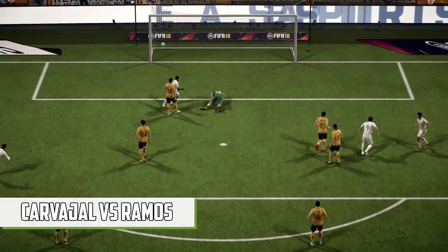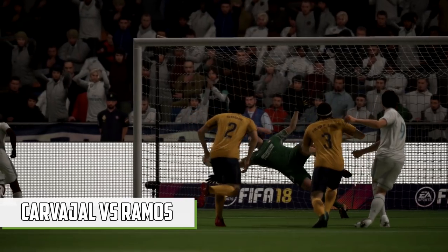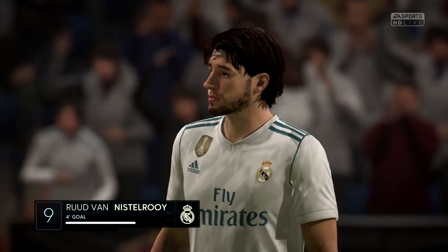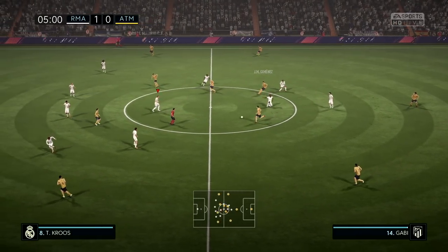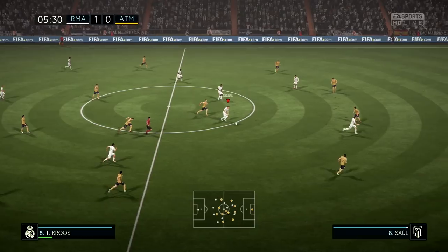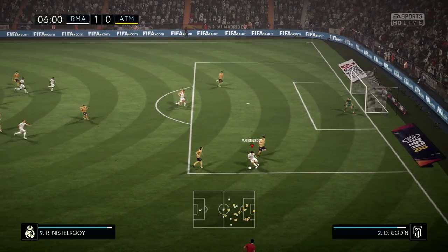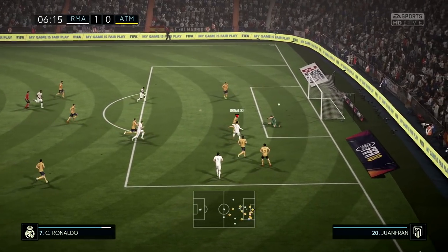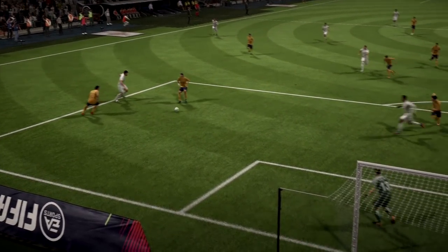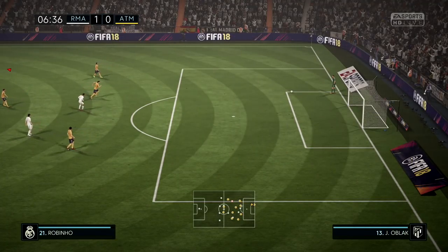Onto right back: Dani Carvajal versus Sergio Ramos. Another really easy one — it's obviously Ramos from FIFA 08 because he was an out-and-out right back on that game. Carvajal is a really decent right back on the game and in real life but he would never touch Ramos both now and back in 2007. He can get up to an 87, however Ramos started off as an 86 but got up to a 92. He also had 91 tackling, which is just crazy. Another win for the FIFA 08 team.